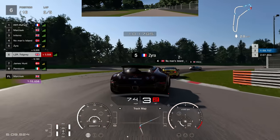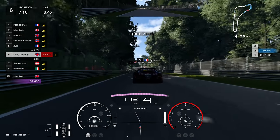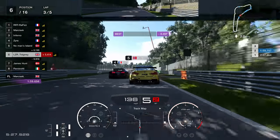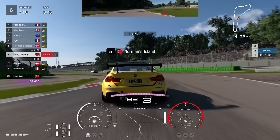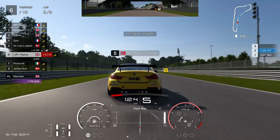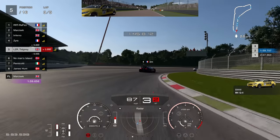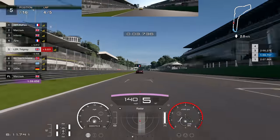Heading towards the second Lesmo, into the right-hander, clip that kerb, through we go. The Veyron is showing its speed — look at that! It is fast in a straight line, which is probably why it's the car of choice here. The Veyron makes a clean pass before Ascari on the M4, which is definitely not the car you want here. Heading through Ascari, clip the left-hand side kerb. Up ahead is the Parabolica — we're going to get down the inside of the M4, as the Itenza is quicker. I notice I didn't have the radar on as we go into the Parabolica — flip the kerb, nice and easy. Job done — up into P5. That curse is definitely gone now with the win from Race A.